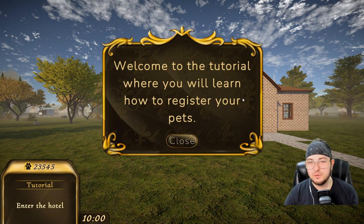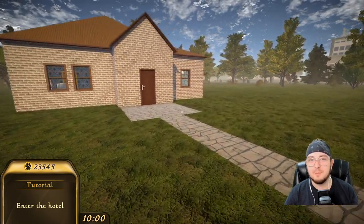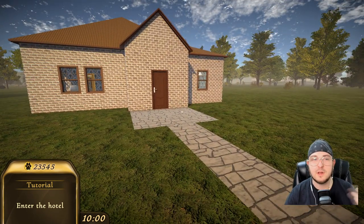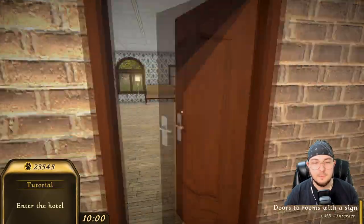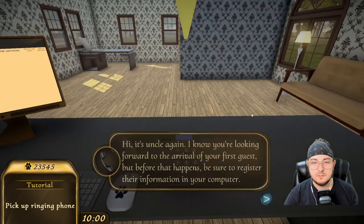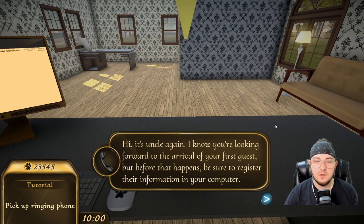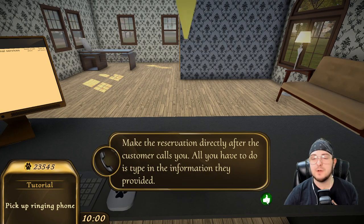Welcome to the tutorial where you will learn how to register your pets. They're not my pets — I'm not the one dropping off these. This is my business. People are coming to me. Enter the hotel. Answer the phone. Hello. Hi, it's uncle again. I know you're looking forward to the arrival of your first guests, but before that happens, be sure to register their information in your computer. Make the reservation directly after the customer calls. All you have to do is type in the information they provide. If I actually get to type in the information, that will be actually pretty cool.